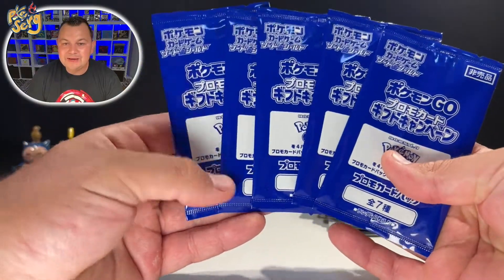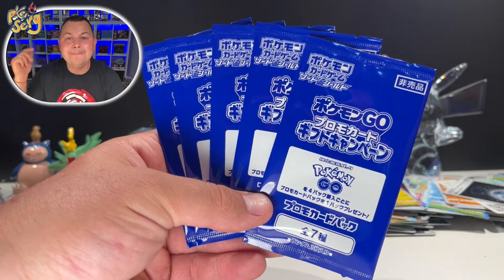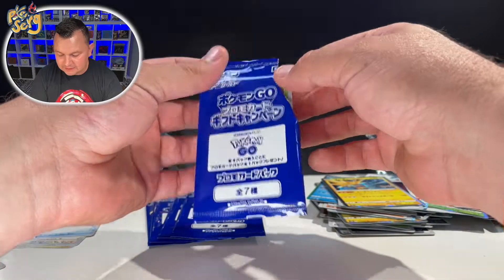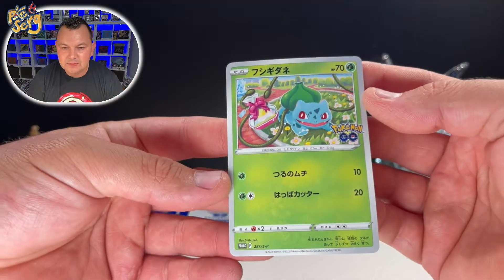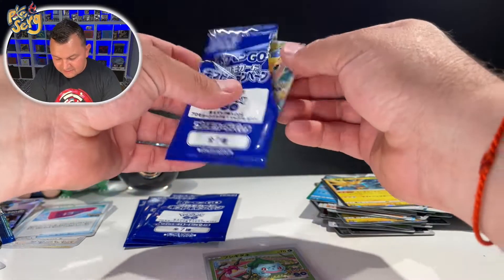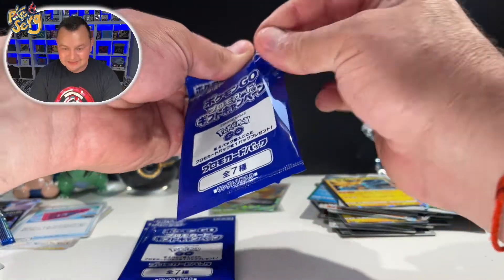I will pick five winners — five subscribers. Just comment down below: who are you voting for — Team Valor, Team Instinct, or Team Mystic — and I will pick five winners! I'm gonna open up one card right now and show you the promo that you can get. We got the Bulbasaur promo! I'm gonna open up one more — oh no, these are not promos. Oh baby — we got the Dragonite VSTAR! So we could actually pull something out of this, let's go!